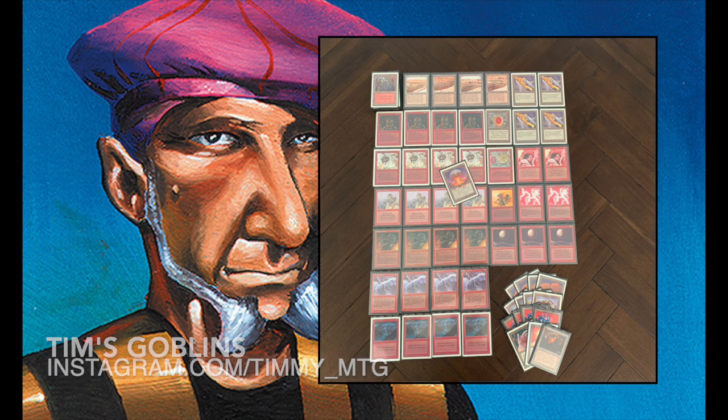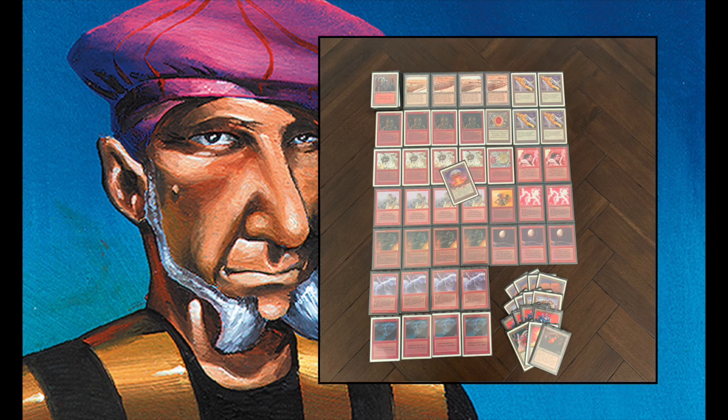Mono Red Goblins is very strong in Eternal Central for the simple reason that you can add four Goblin Grenades. Goblin Grenade is a sorcery from Fallen Empires — one red: sacrifice a Goblin and deal five damage to any target. So when you're playing with four Lightning Bolts, four Chain Lightnings, and four Goblin Grenades, you have so much damage. I don't really have to do all that much combat damage. And if I can get an early Black Vice out, my opponent's going to take extra damage.